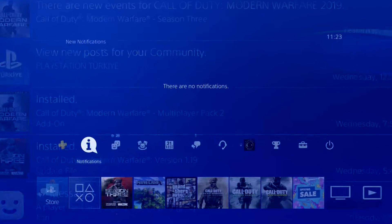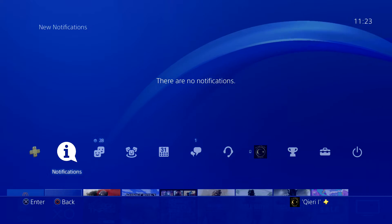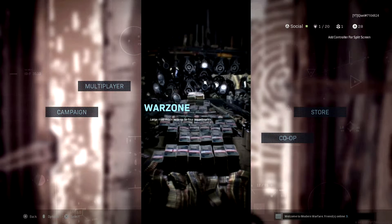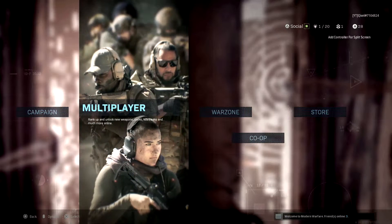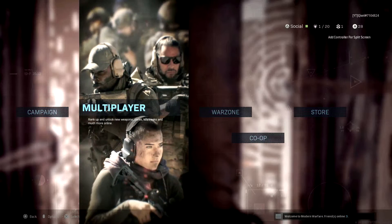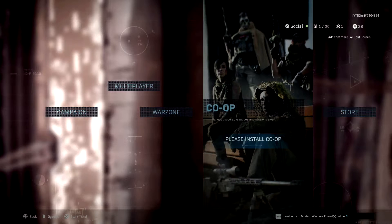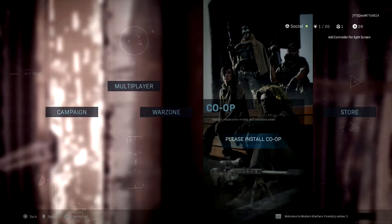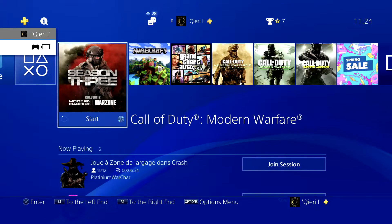If you want to install it back again, let's use Call of Duty as an example. Go to Call of Duty and if you want to install multiplayer packs, just click on multiplayer and it will automatically ask if you want to install it. You can also choose to install co-op, as you can see on my screen right now — just select 'please install co-op' and it will start automatically.